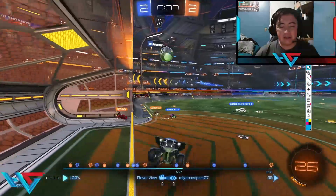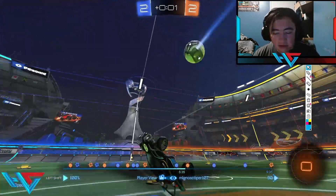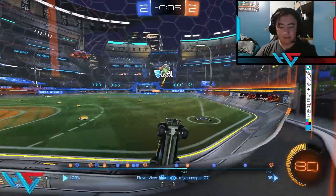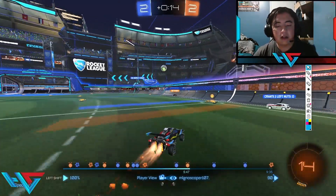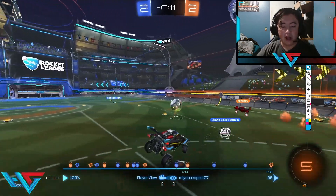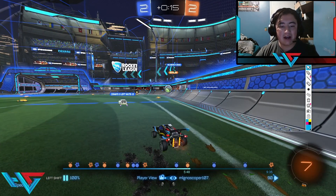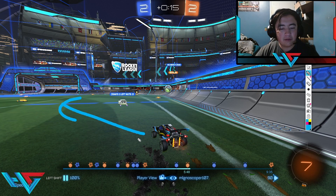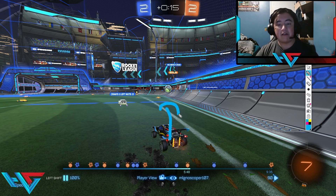Taz ends up getting a really poor touch on the backboard — against a better team, the game's probably over right there. But we do have overtime, ladies and gentlemen. He ends up getting a good block there and gets a flip reset as well, though he's not able to use it properly. Let's talk about something good here: every single time we see No Scoper as the second man, what's he doing? He's supporting from behind, vertical stacking. From here you can read the whole play — if Seth loses the 50-50, he's there. And facing forward, once the ball gets hit past Seth, he doesn't have to do any turning at all — he just goes straight for the ball. His second man positioning has been phenomenal this entire game.